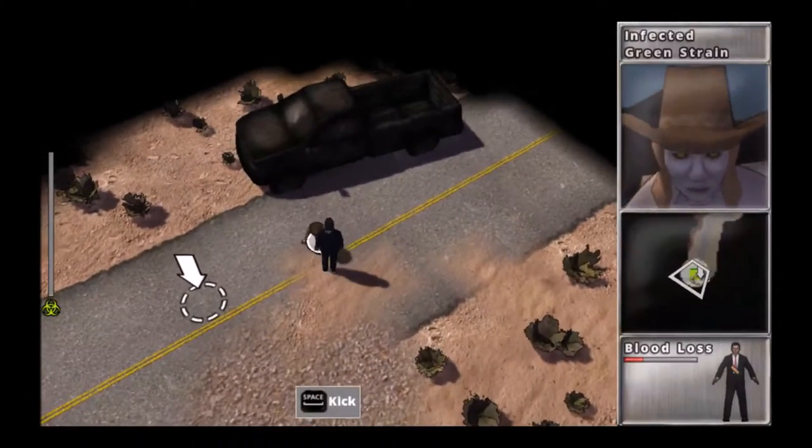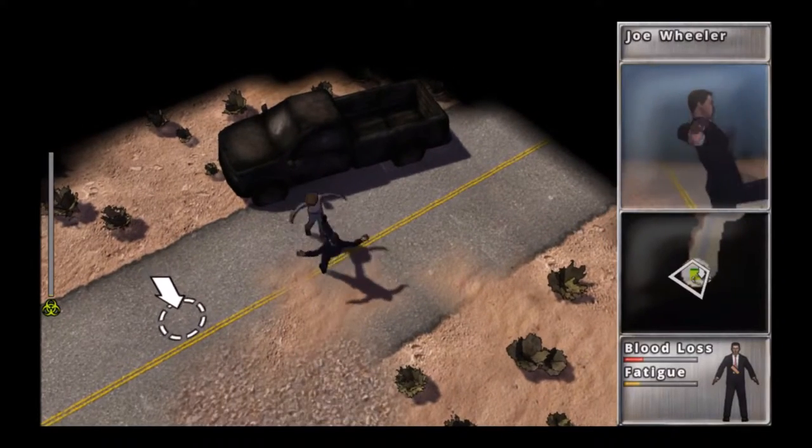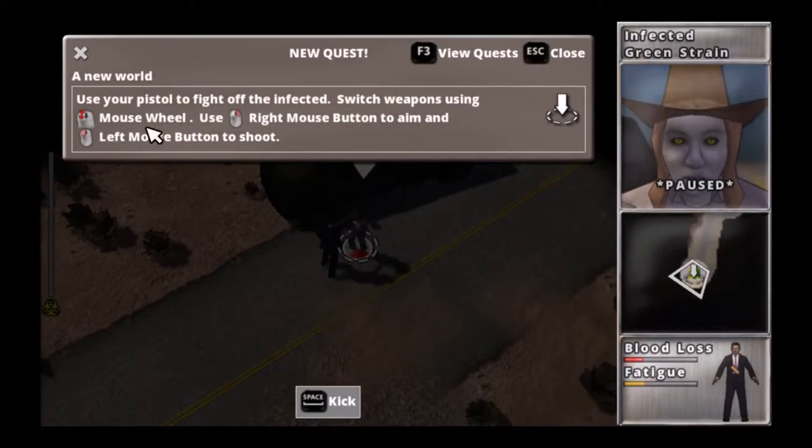What do we got? Oh, we've got another zombie — infected green screen. Not dead. What else do we have? Use a pistol — I have a pistol. Mouse wheel to switch. And right click to shoot, left click to shoot, same as our fist. That seems reasonable.